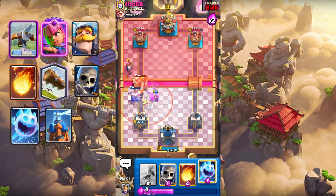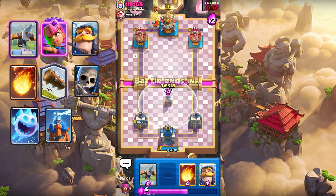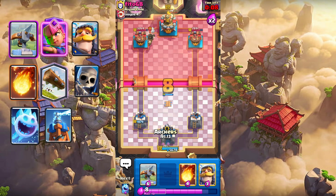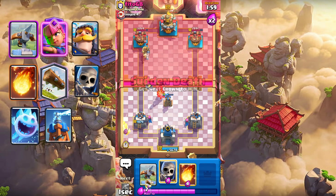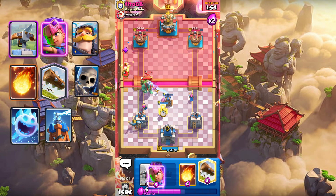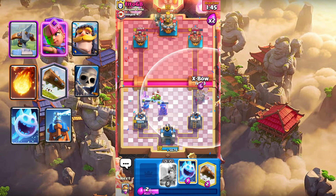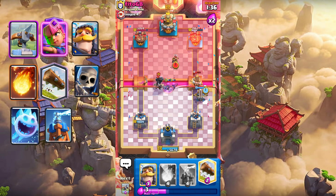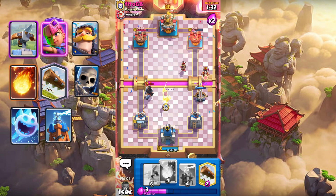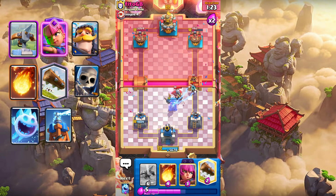I misplaced my Altars. Let's log that. Let's place Tesla in the center. Let's cycle Altars at the back — Ice Spirit to take that charge. Fireball that Firecracker. X-Bow on the left lane — I mean the right. Let's place Knight. Let's place Tesla, maybe Log.